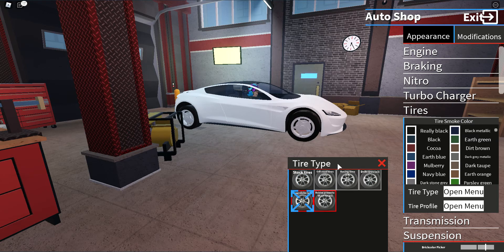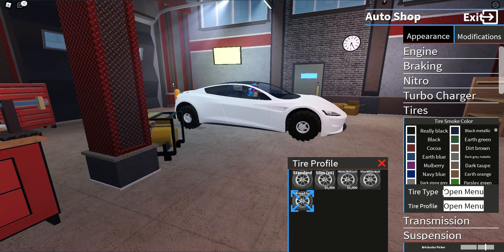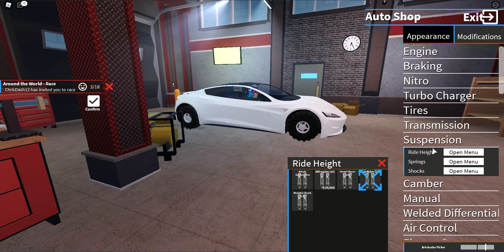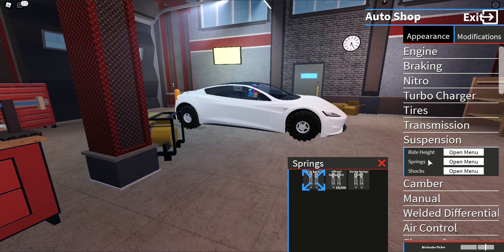These are for drag. Off-road. Racing tires — there we go. Profile — I always like the slim profile, I don't know why. Transmission: long gears. Suspension: ride height set to street racer. Springs: racing. Shocks: racing.